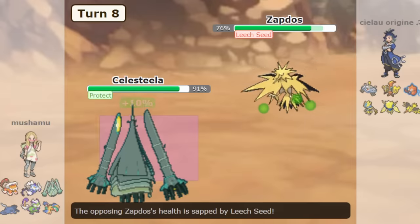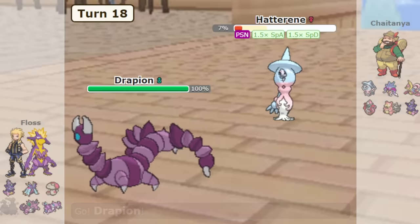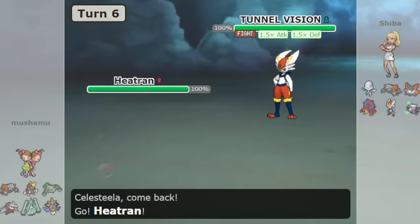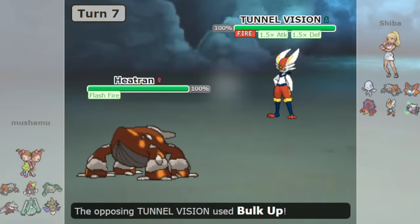For example, Mono-Flying teams like to use Volt Absorb Thundurus-Therian to protect against Electric-type Pokémon. Mono-Poison teams like to use Drapion to shield against Psychic-type Pokémon, and Mono-Steel teams use Flash Fire Heatran to protect against Fire-type Pokémon, just to name a few. You're only limited by your creativity.